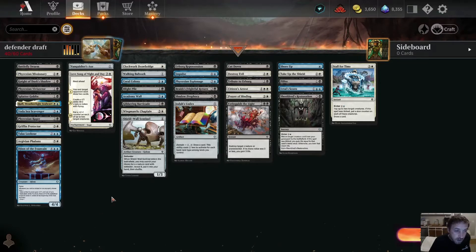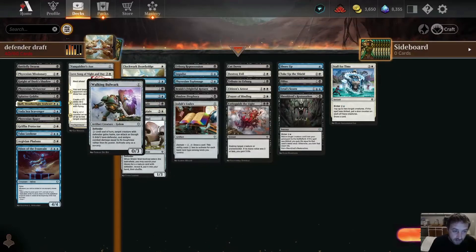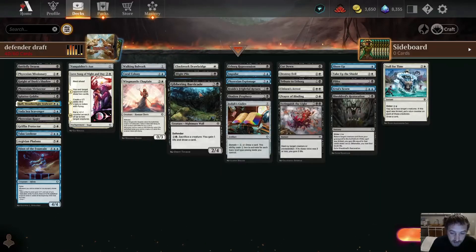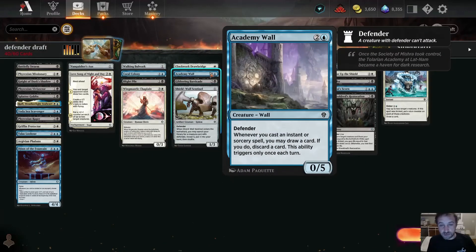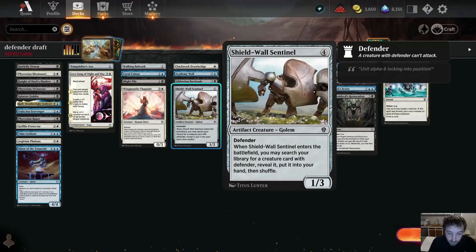This pile right here is our defender pile. They all have value. The Clockwork Drawbridge is nice — you can tap down cards. Academy Wall is great with instants: it's a 0/5 defender, and when you cast an instant or sorcery you may draw a card, then discard a card — it only triggers once each turn. Gibbering Barricade lets you sacrifice a creature to gain life and draw a card, great if you have to block and want value. Shield Wall Sentinel tutors up a defender card to your hand, so that's a really good one too.